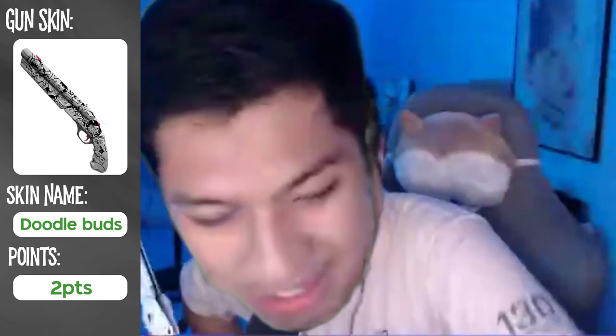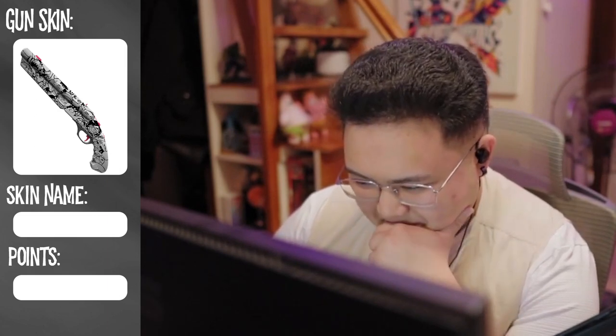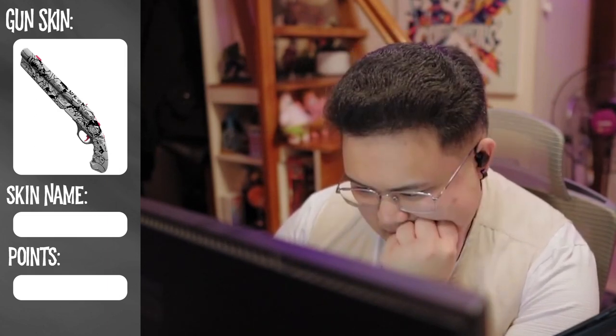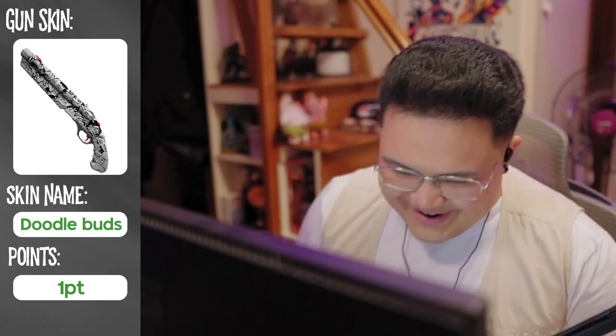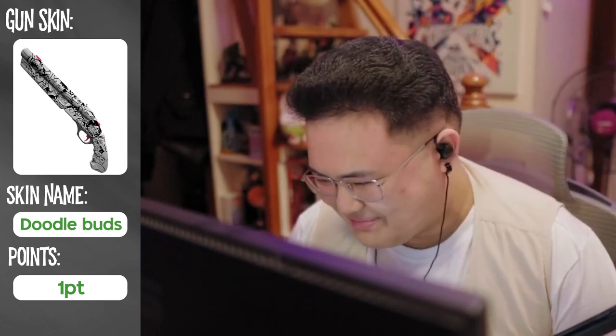Next up. Oh, doodle buns? Right? Boopoo! Oh, do I need a hint for this one? Sure. It's two words. First letter of the first word is D, the second word starts with B. This has to be... Doodle Buds! Yeah! Let's go! I think this one is all about Doodle Buds.